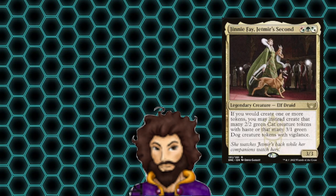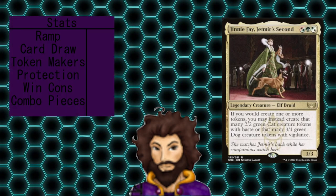As mentioned earlier, our commander for the deck is Ginny Faye, Jetmere's Second. They're here to replace our normal tokens with cats and/or dogs, which our opponents won't kill because it had to be monsters to kill off our furry little friends. For this deck tech, I'd like to focus on a few key areas: ramp, card draw, token generators, board wipe protection, alternate win cons, and key combo pieces.